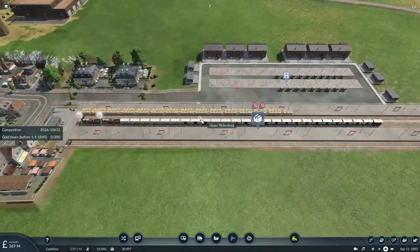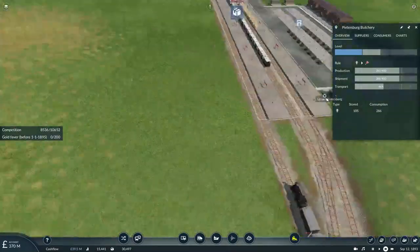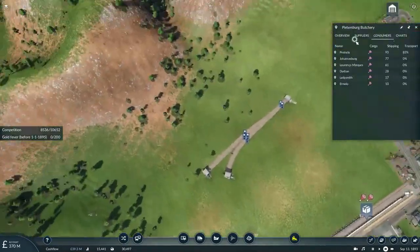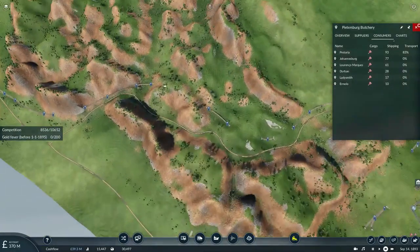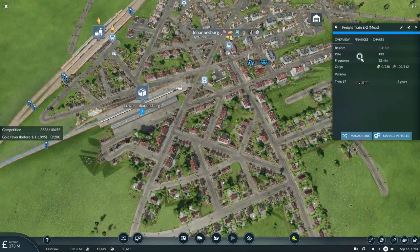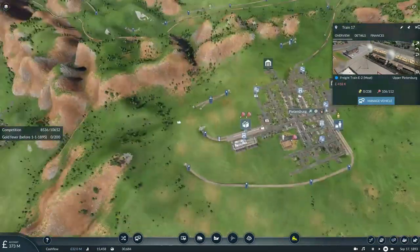At least our meat packing operation is still doing pretty well — there's still cattle being produced and our cattle trains are still rolling in. We are only transporting 83 percent of the meat though. We have basically started operations delivering meat to Johannesburg, and that train is being loaded up as we speak.